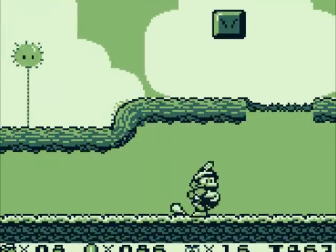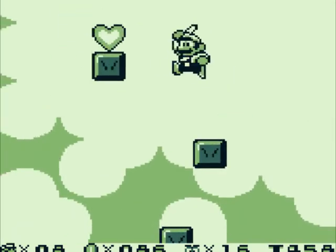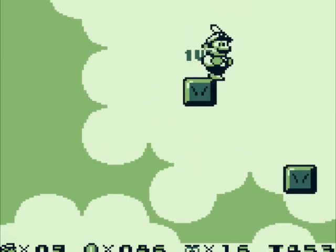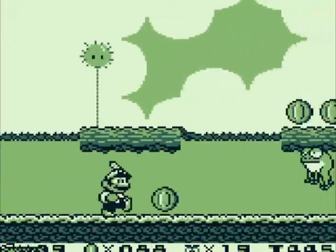Mario's just full of failure today, apparently. He wants to grab his one-ups but he can't. Frogs, coin blocks, secrets - you want it? The clouds in the background looked like they were pointing upwards, if you hadn't noticed. I wanted to say that. Yeah, they did a little bit, in my opinion.